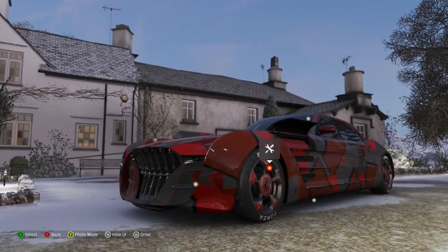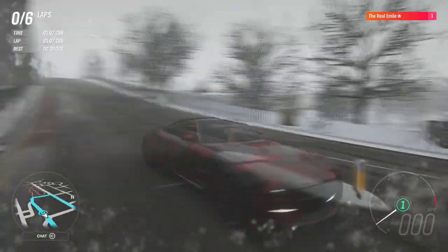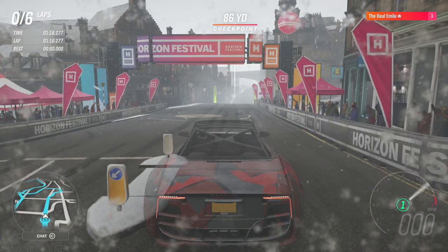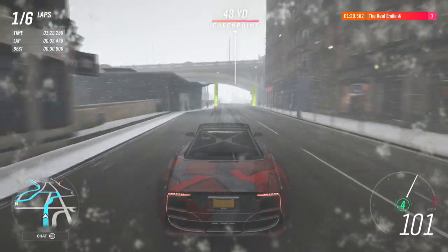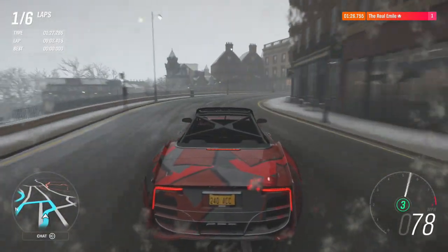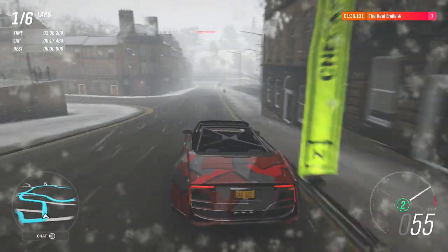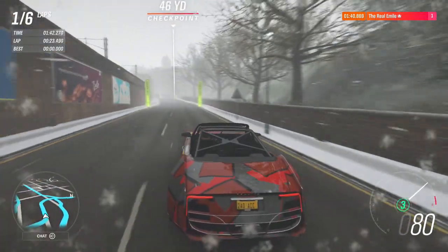So here we are at our Edinburgh track with our Quartz Regalia — with the roof down, no less, just to make this even more weird. Ready to set five laps to see what the fastest time it can achieve can be. Our current leader is the Ferrari FXXK, which set a time of 1:34.196. The Regalia is unlikely to beat that. Also, I like how the roll cage actually blocks entry to the rear doors, so this thing is probably impossible to get into.